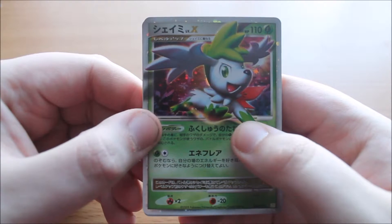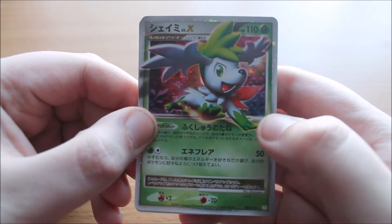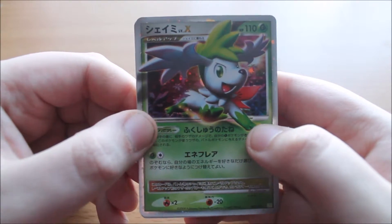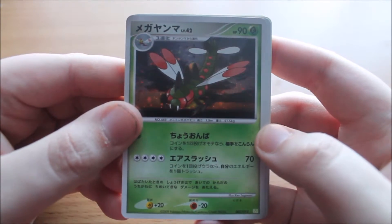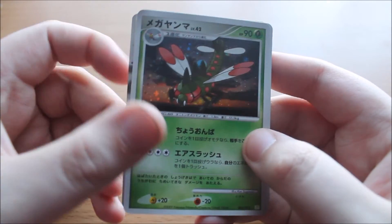First of all, we have the Shaymin Sky Form, because there are two Shaymin — it's like a green hedgehog, and then it kind of turns into a reindeer, which only in Pokemon would evolution make absolutely no sense. Then we have a Yanmega with 90 hit points. I have no idea what its attacks are, but I love the holo shine off it — that is pretty badass.